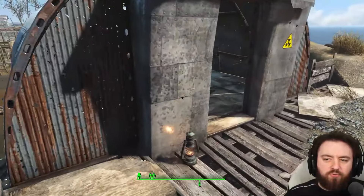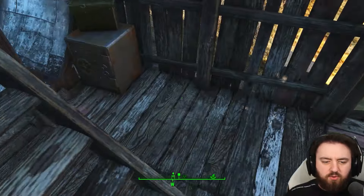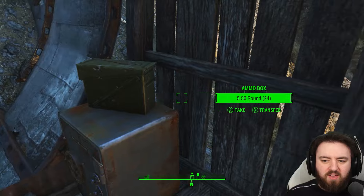When you enter the first little structure here, you can find a safe underneath as well as an ammo box.